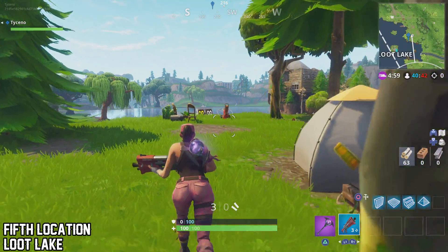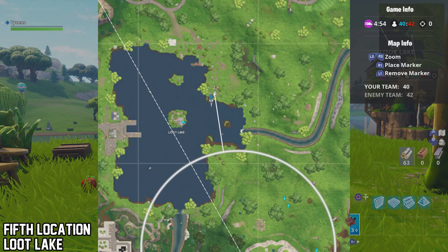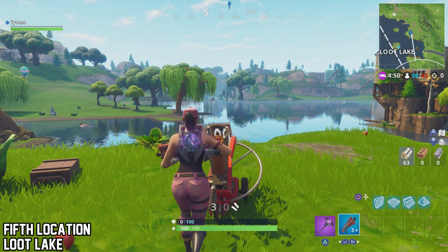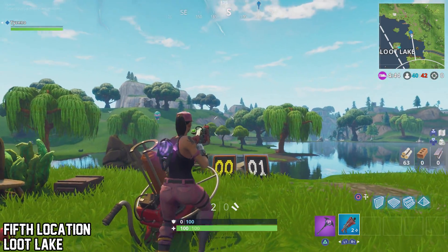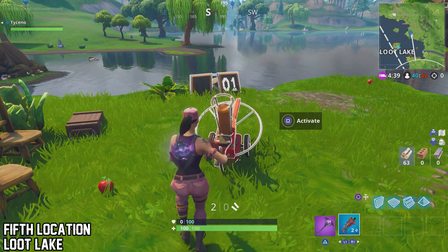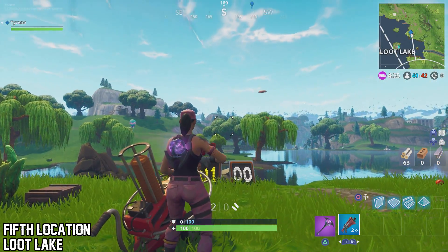Machine number five can be found on top of Loot Lake — the north part of Loot Lake. Just go to my blue marker, top right of Loot Lake, and activate the machine. Activate the machine and aim. I got a duck so I don't know if ducks count, so I'll shoot another pigeon out — oh my god, two ducks in a row. I'll shoot another pigeon out just to be safe, and there you go — a pigeon flies out.